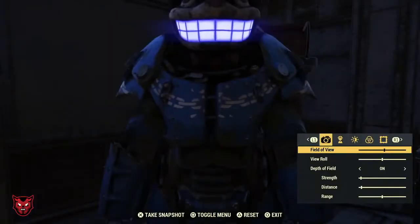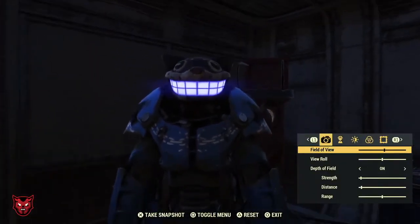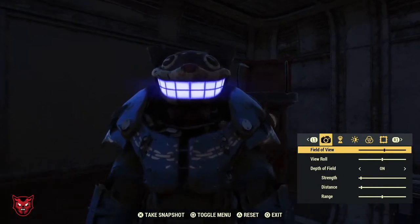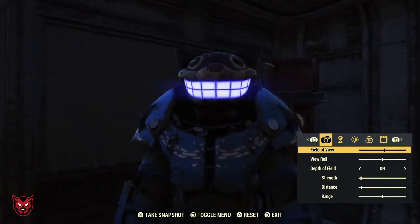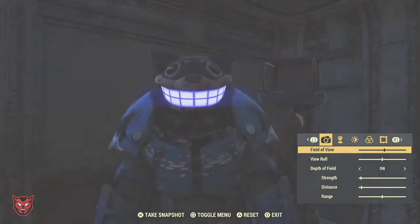Cut the Power Armor light on. Then I back up and you can see the purple. Purple and the blue are very similar. But that is how you change the teeth color or light color on the Mr. Fuzzy Power Armor helmet, which is only a paint skin, which is not the actual helmet.